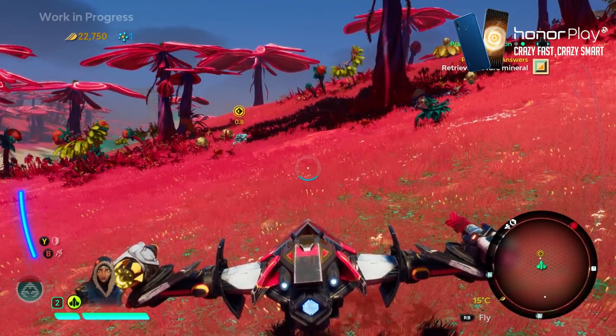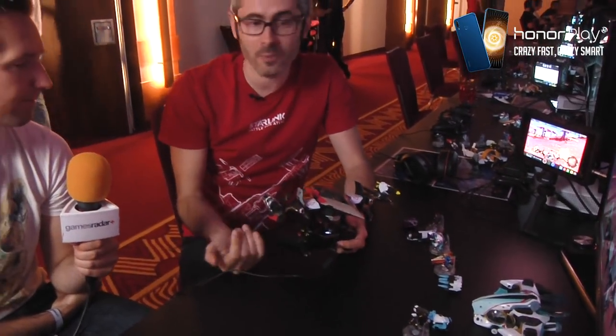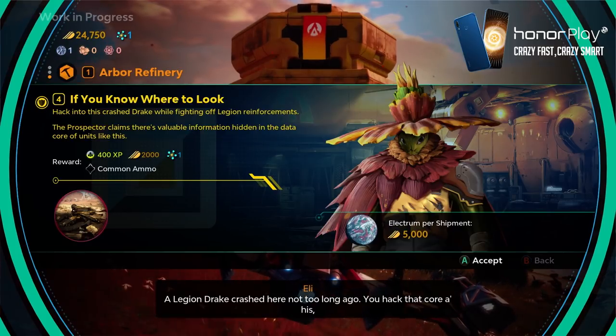At the beginning of the game, removing a part pauses things briefly, but later on you can turn that option off in the menu, making it absolutely seamless to swap weapons and wings. So now to discover more about the Legion, Eli has given us a clue.